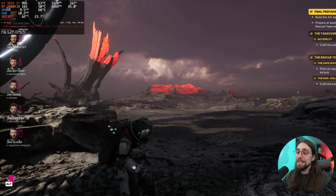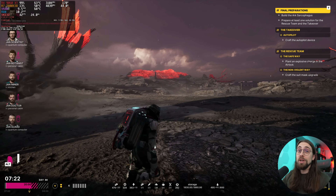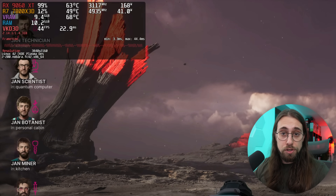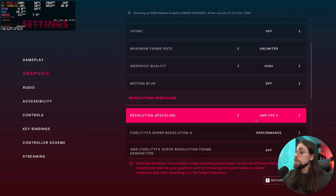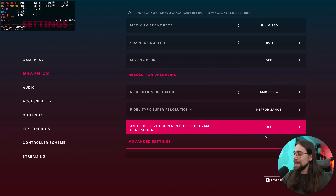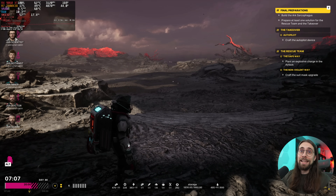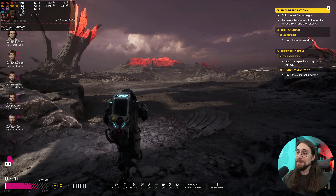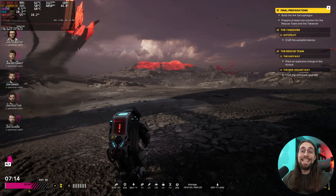We're at 41-42 FPS running FSR4, and it runs nicely quality-wise, but it isn't using FP8 instructions — it's basically using only FP16, which is much slower. Now we go to the launch options and add the new command line with the FP attack. We're still running AMD FSR4 performance mode, same settings, nothing changed besides the new FP attack code. And now we went from 40-something to 56-57 FPS because we're using FP8.